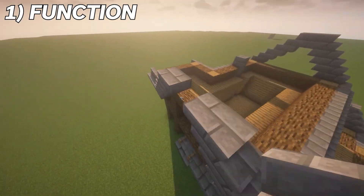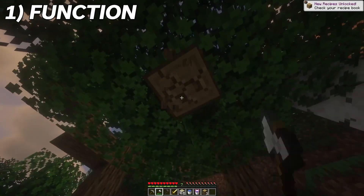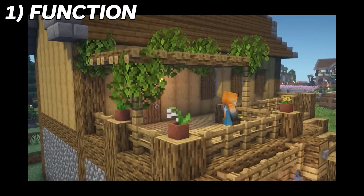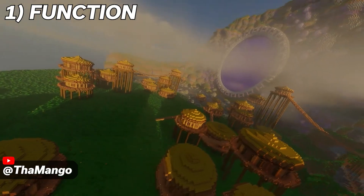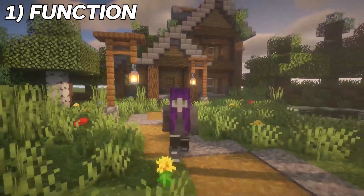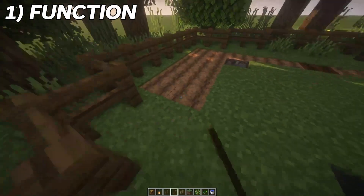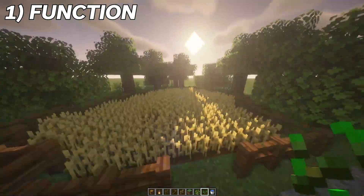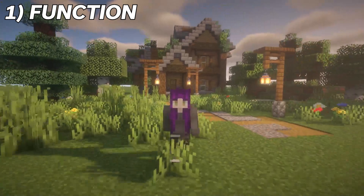This helps to keep building more satisfying, as every time you create a new build in your world it instantly has its place in your gameplay rather than just being something pretty to look at. For example, creating a village or town of different interesting houses might be visually pleasing, but if each of those buildings has its own unique usage — like one for storage, a farm, an enchanting building, etc. — it makes it a lot more satisfying to create, as you'll be able to use and enjoy these builds in your everyday life instead of them just being there for aesthetics.